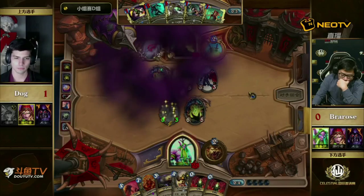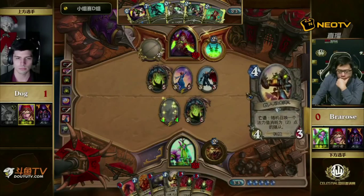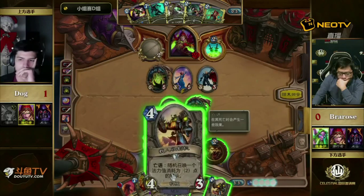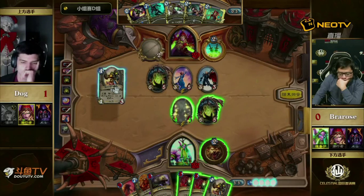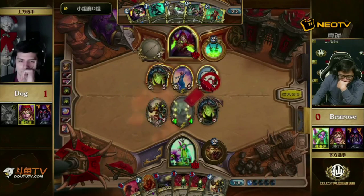In any case, this Loatheb is going to shut down this Violet Teacher pretty hard, forcing the Counter Loatheb from Dog. Overall this game is looking kind of even — it will be up to the players to make the requisite plays to take advantage. I think Bra Rose played well going for the Loatheb on turn four — that was absolutely correct. And going for that on turn three out of light to see a turn-two Shade — that's just my personal opinion on the match.